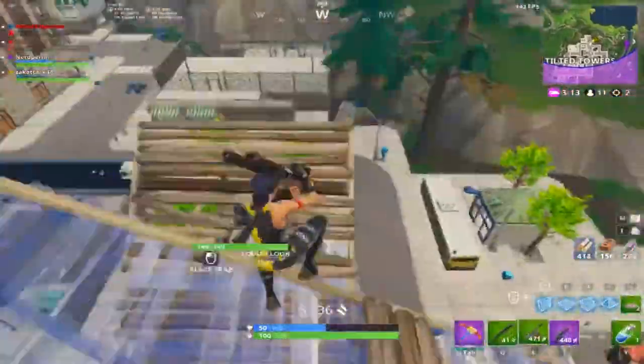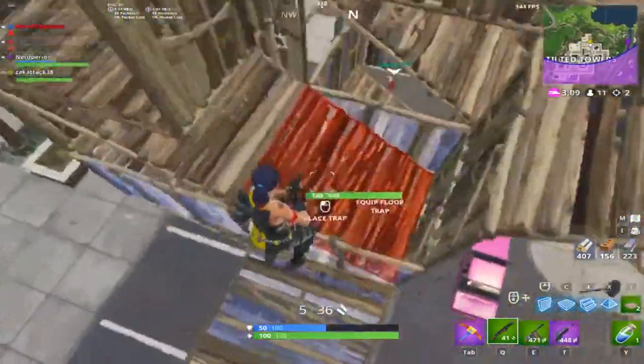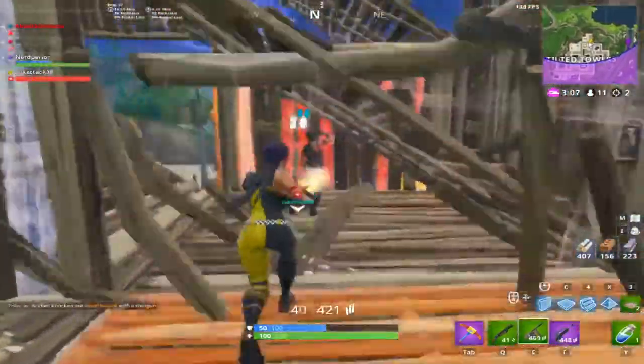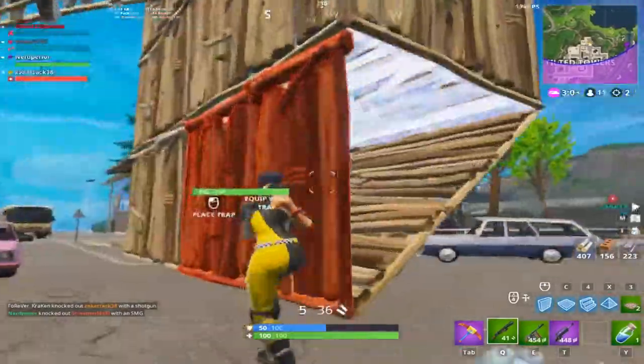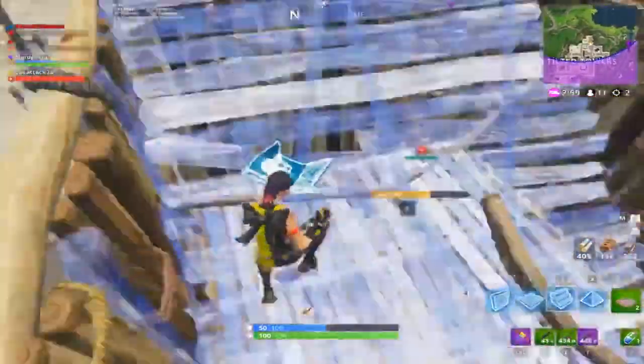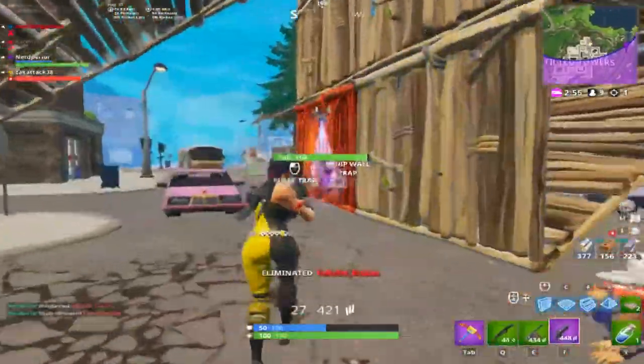They also added environmental fall-off matching player damage fall-off, which means there's going to be fall-off damage to structures — just like what happened to the compact SMG — which I think is great. Additionally, jumping accuracy was decreased by 5%, and targeting accuracy was decreased by 10%.